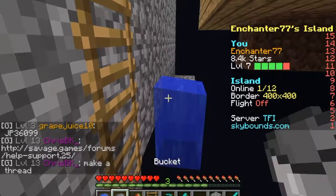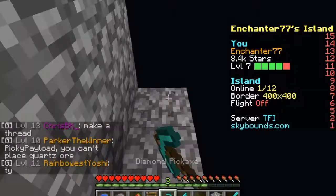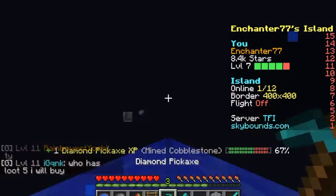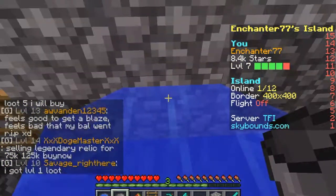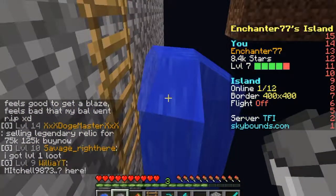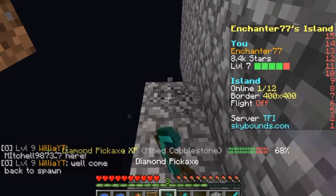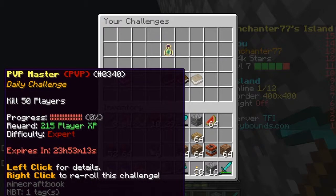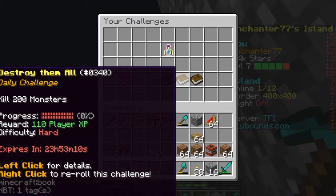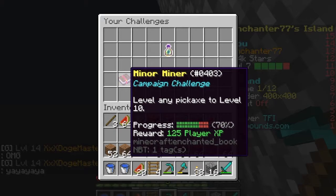I wish I had orbital flight right now. Parkour skill is not great. The thing is you can fall and be okay, but then you can get stuck in a continuous loop. Let's look at what challenges we have. Daily challenge: kill 50 players — we're not doing that. Kill 200 monsters, hard. Kill 25 spiders. And level up any pickaxe to level 10.